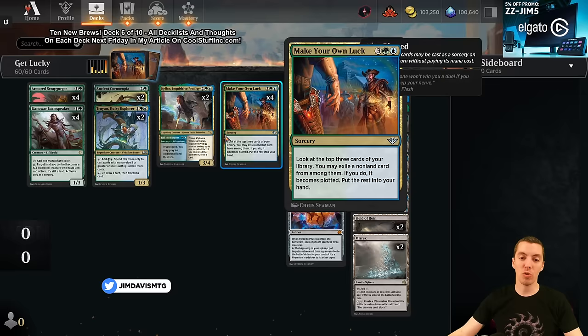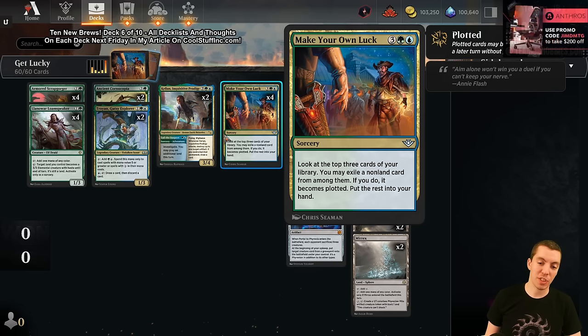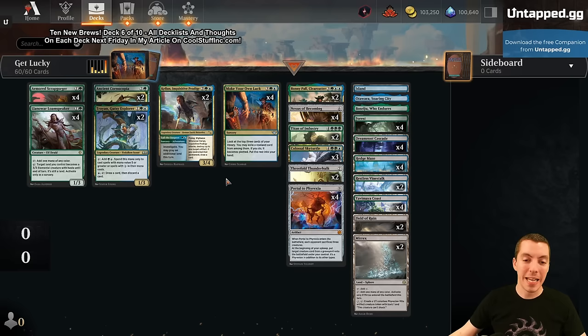This deck is built around Make Your Own Luck - a five mana sorcery. Look at the top three cards of your library, you may exile one of them and plot it. That means you put it to the side and you could play it for free on any future turn whenever you could play a sorcery. It's basically draw three and play one for free on your next turn - that's pretty good.